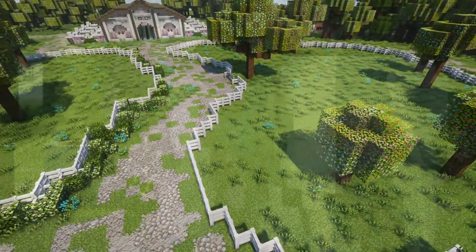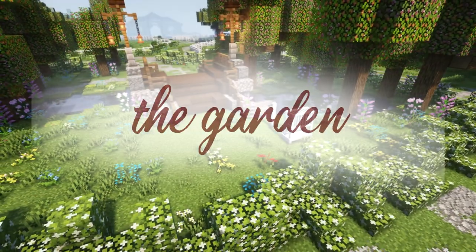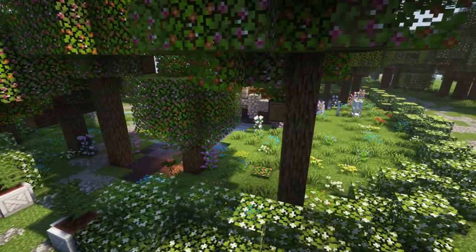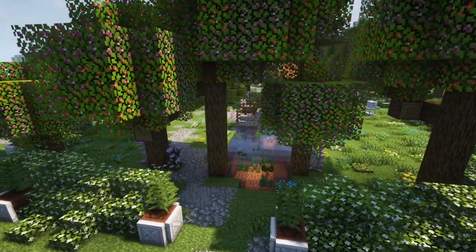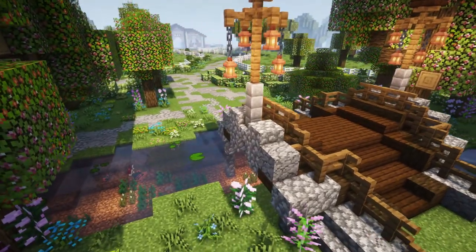Continue down the path for the star destination of this property — the garden pond, or more of a river in this situation. This peaceful part of the schematic is meant to give you a place to sit with your horse, enjoy a book under a tree, or just relax with your horse grazing. Emerald Springs is all about a peaceful nature, so what is peaceful without a nice walk-through garden?